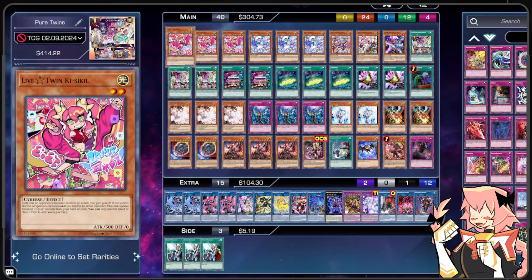Another beneficial thing about the Live Twins is there's a lot of space in the main deck for non-engine. As you can see, we're playing quite a bit of non-engine. Let's get into the profile. Starting off, we're on triple Live Twin Kisskill. Each time an opponent's monster declares an attack, you gain 500 life points.